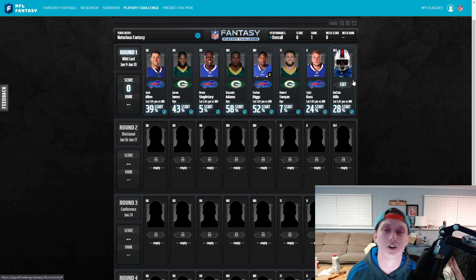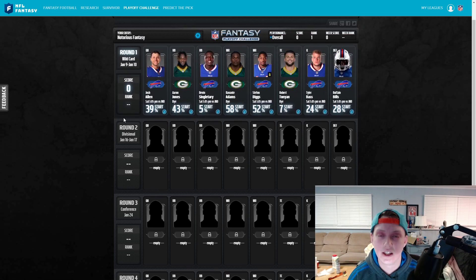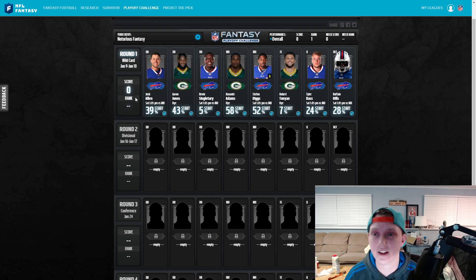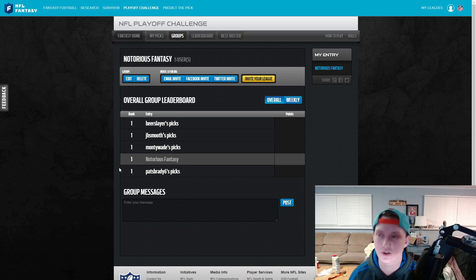To recap: you want to pick players from the two teams you believe will make it to the Super Bowl, because in that final week you'll have four-times points while other managers may only have one-times, two-times, or three-times points since their players were eliminated earlier. Please join my group — it's 'Notorious Fantasy' — shout out to Beer Slayer, JB Smooth, Monty Wade, and Pats Brady Six for joining. I'll link it in the description. If you have any questions, ask below — I'll answer all of them. Love you all, have a great day!